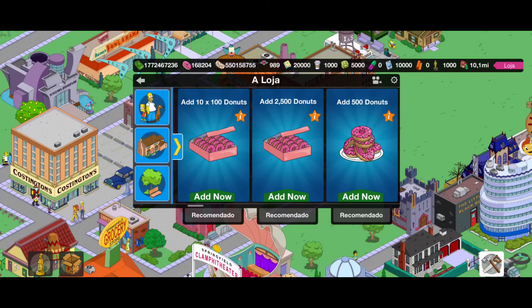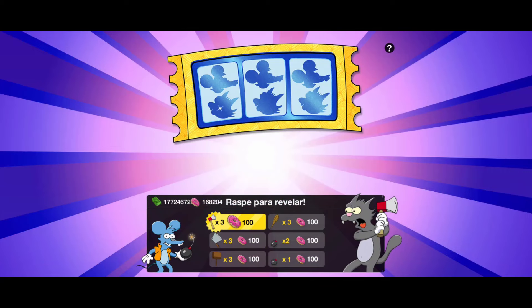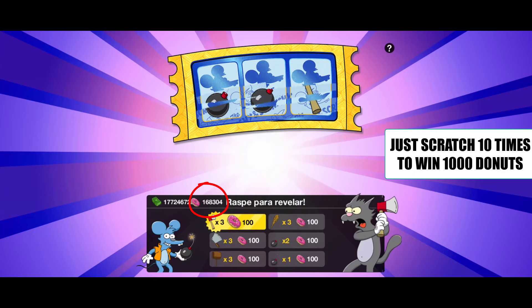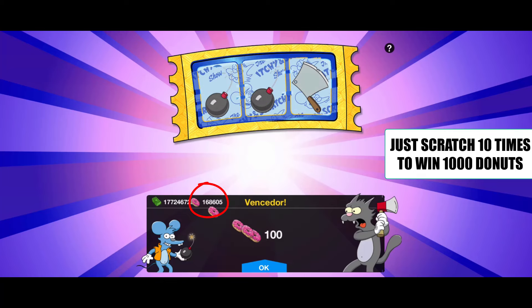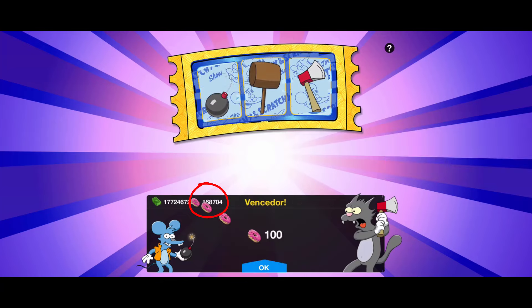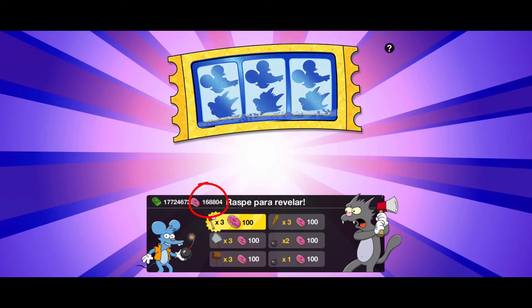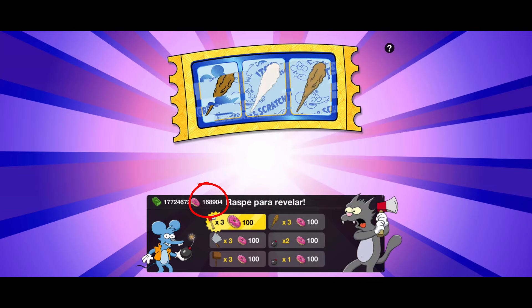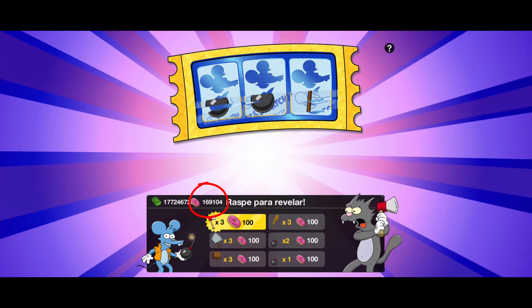You can get 500 donuts, 2500 donuts, and even 1000 donuts if you want, which is 10 times 100 donuts. Here's how it works — I'll click the 10 times 100 donuts option and it opens up some scratch cards. Every time I scratch them I win 100 donuts, so I can scratch the scratch cards as many times as I want. I can click the 1000 donuts option anytime, giving me thousands of donuts. I had 168,000 donuts and every time I scratch the scratch cards I get 100 more donuts.